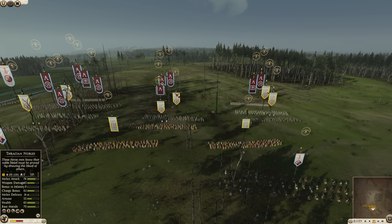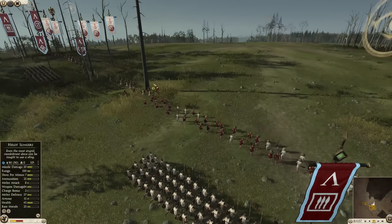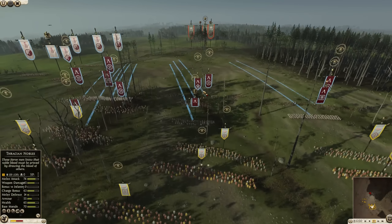This is the Unconquered Sun mod, which is an overhaul, rebalancing, and adding of abilities in order to make factions more unique and make the battles a little more tactical and fun. And it goes with the Sub-Commanders mod, which is what we're seeing here.